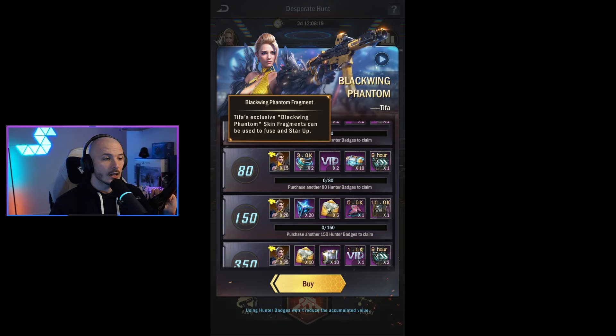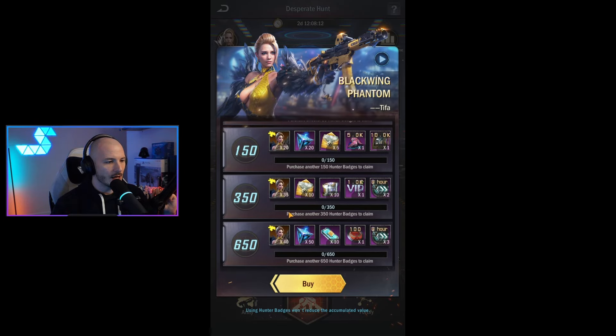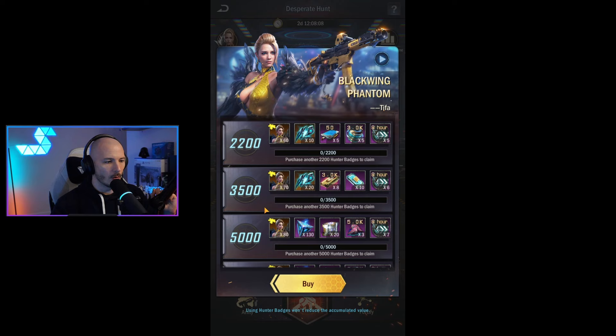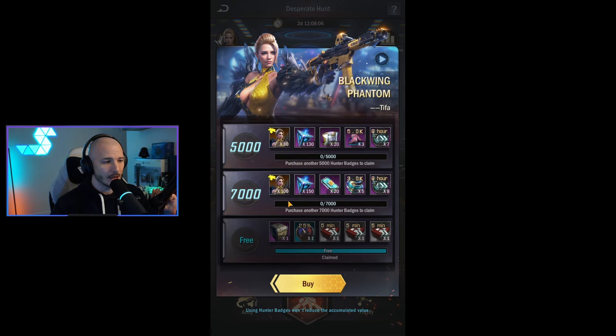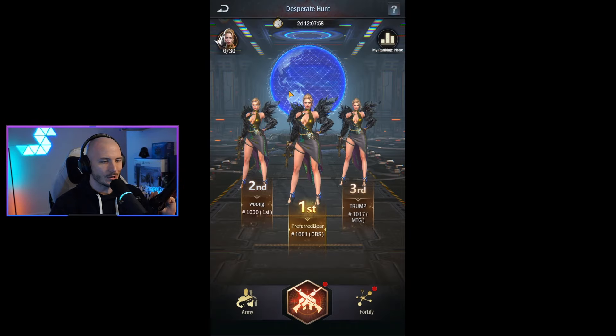Once you hit 80, you're going to start earning these Blackwing Tifa fragments. You'll get 15 at the 80 tier, 20 at the 150, 35 at 350, goes up to 650, 1200, all the way up to 7,000. That is rather a lot, where you'll gain an extra 100 shards of Blackwing Tifa. That is pretty sick.